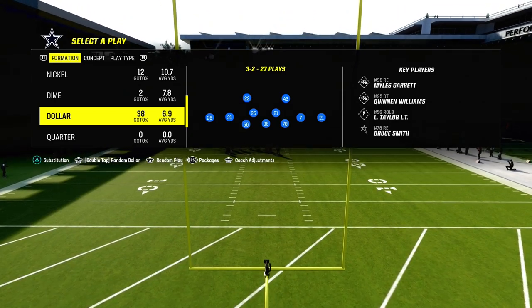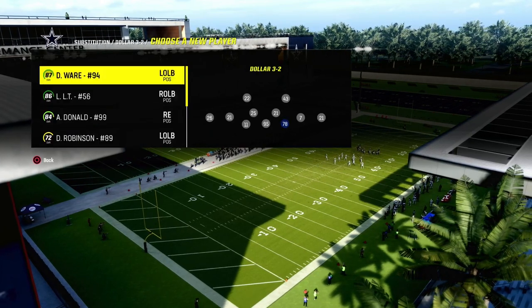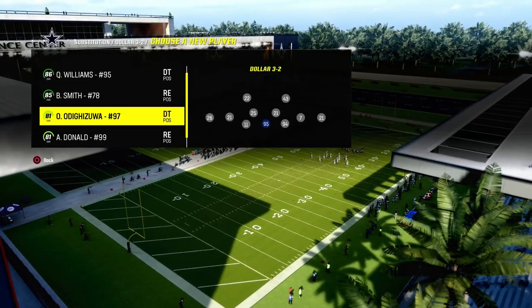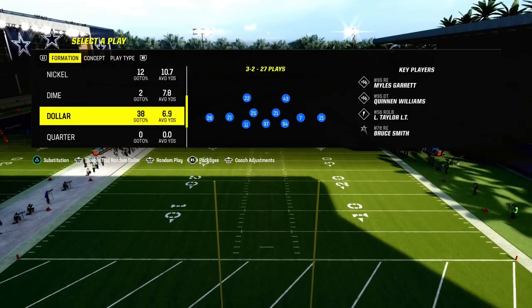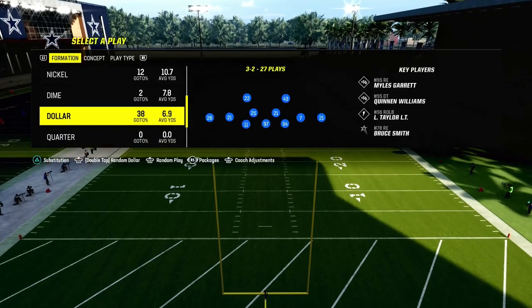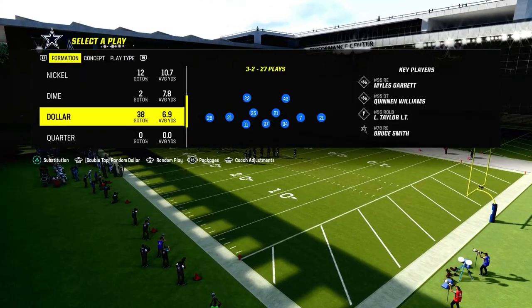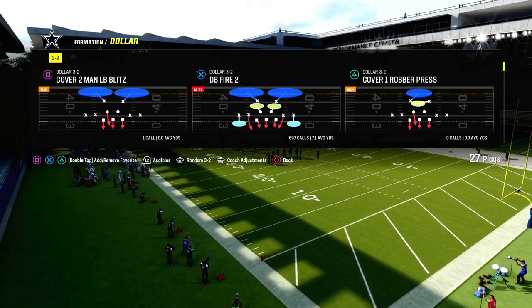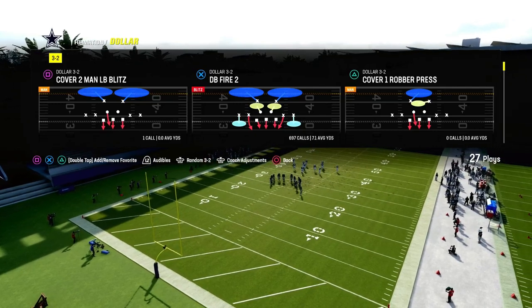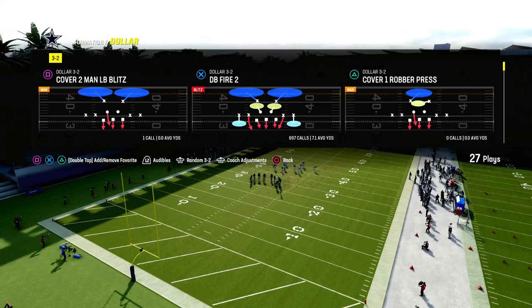Today we're going to be showing you the best pass defense in Madden 24, coming out of the Dollar 3-2 formation in the Kansas City defense playbook. You could also find this in a lot of other playbooks, like the 4-6 multiple defense. Dollar is really a great formation. One of the best parts about Dollar is it's a symmetrical formation — it has the same amount of players to the left as to the right, so you can create a lot of cool coverage concepts behind the blitz.